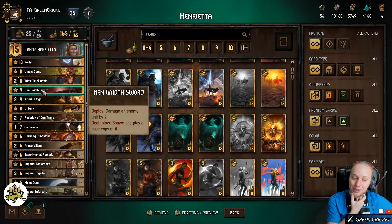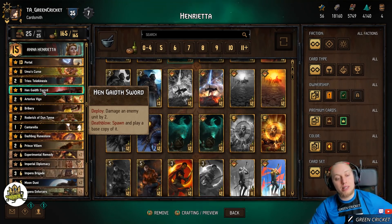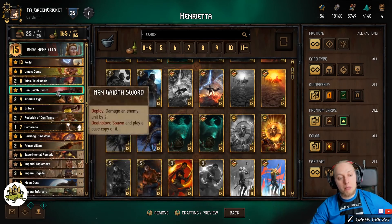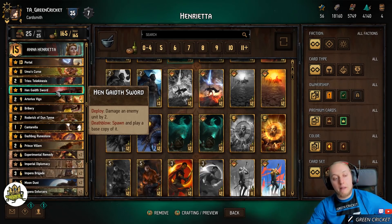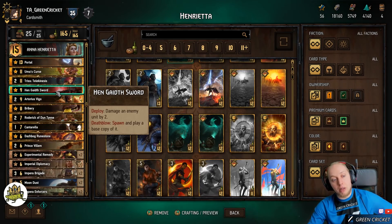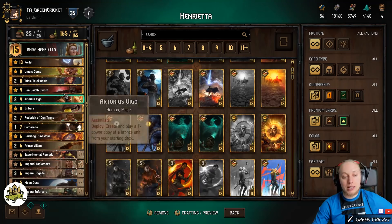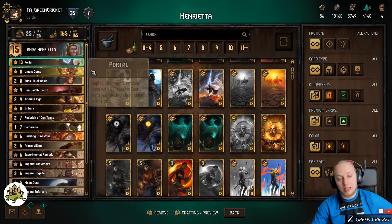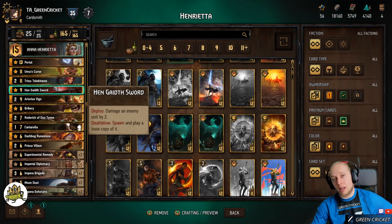Hengast Sword is an interesting choice — I'm not 100% sure about this. In the current setup it works pretty well because you can play Roderick, play Hengast Sword, play Roderick again, and get more golds out of the deck. It also helps if the enemy — for example — has a Sienna on board: you kill it with Hengast Sword and get the extra effect. It has a lot of uses and a lot of targets from enemies with Duchess as well, so I felt like this is the safest deck to include it in.